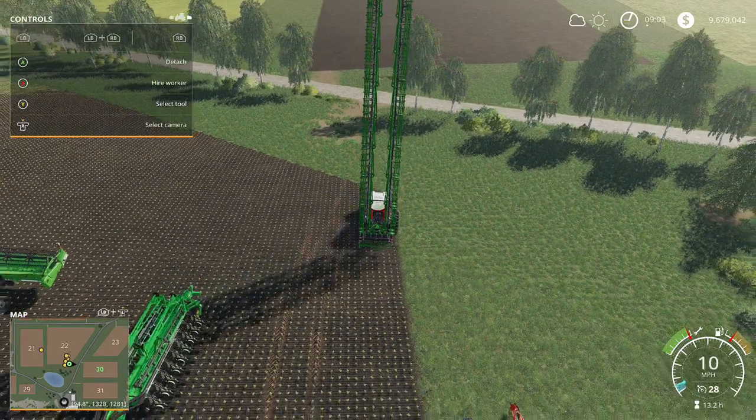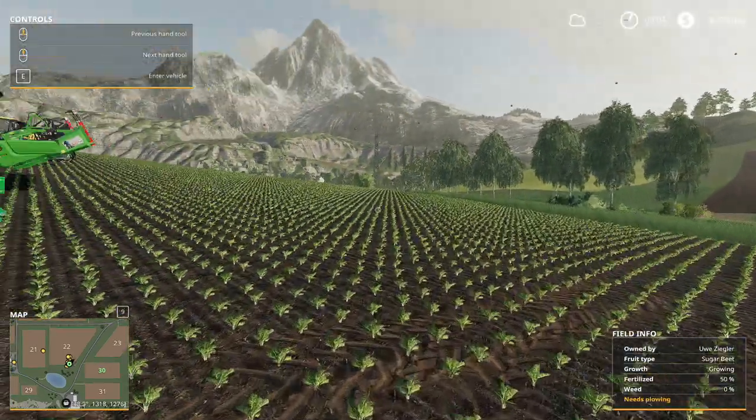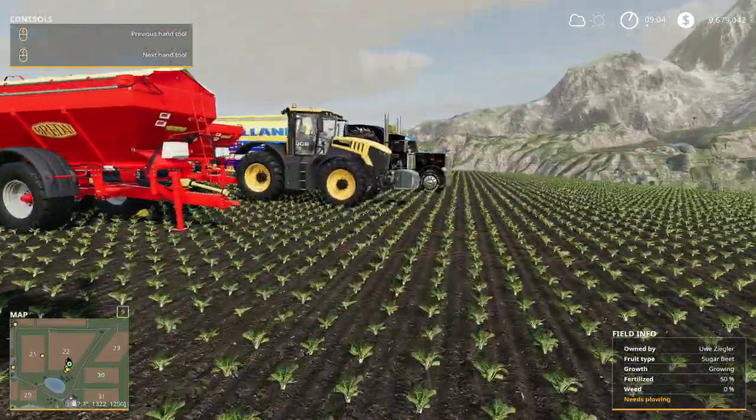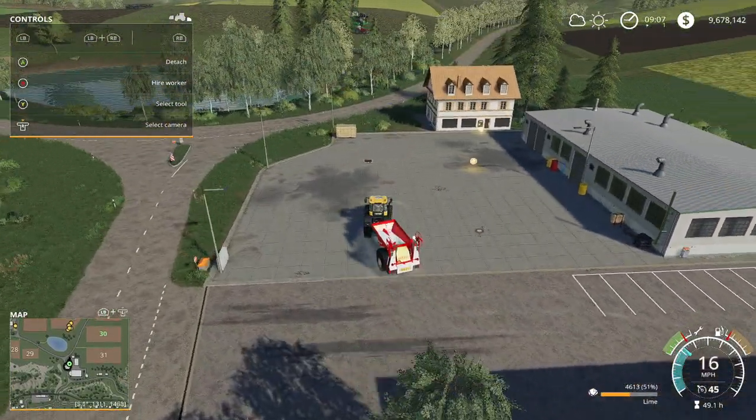I want to show you how I know that this field needs lime. If you go to your maps you'll see field 30 here — it's that light turquoise or light blue color. Right here it says 'needs lime,' so I'm going to go ahead and put lime on it. If your field does not need lime you can skip this step.